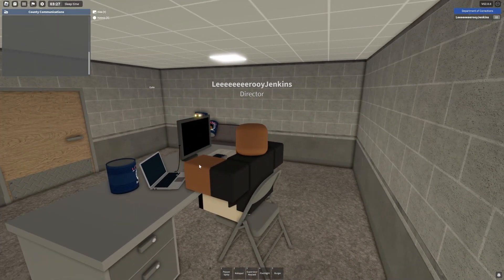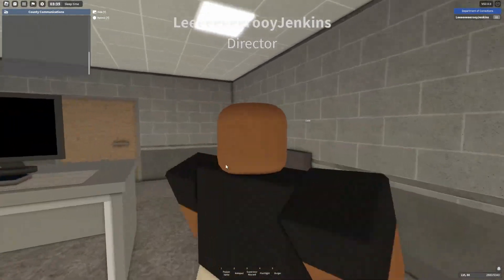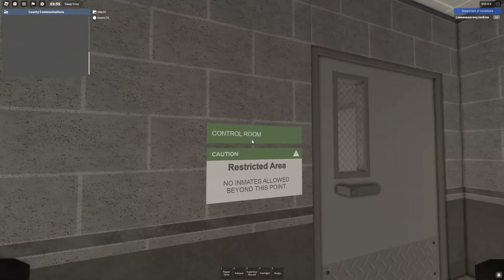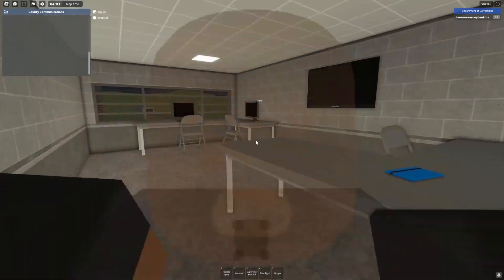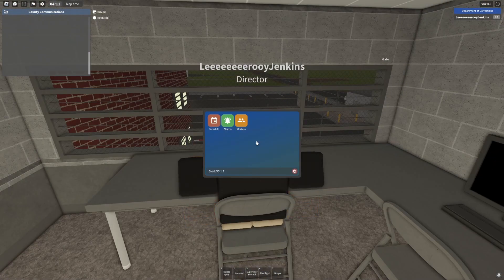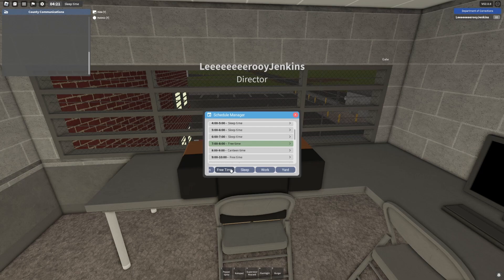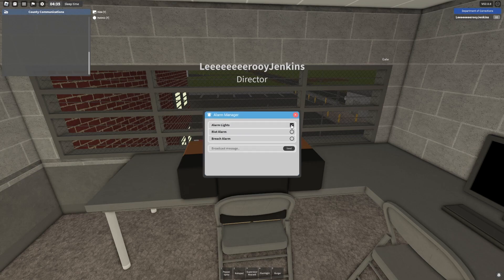You may be thinking, how do I change the schedule and do the director stuff? There is now a place called the control room. You sit here and you have a schedule - you can change the time to canteen, free time, sleep, yard - all this stuff. Absolutely fantastic.